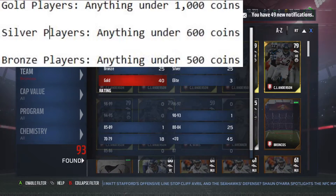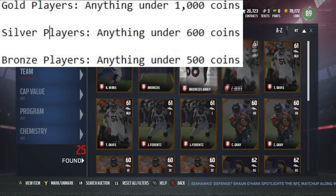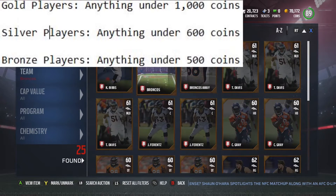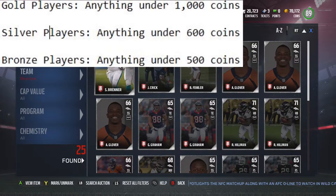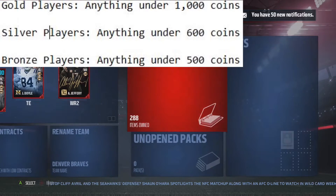Let me show you — 40 gold players, 23 bronze (that's not including the stadium and the jersey), and 25 silvers. The price range — I'll put this on the screen too. It's a good way to get cards and stack them up and get coins.